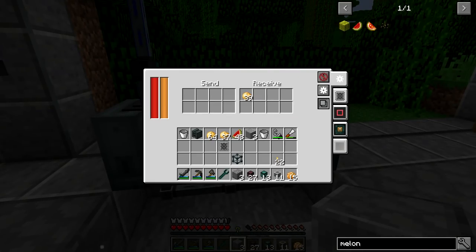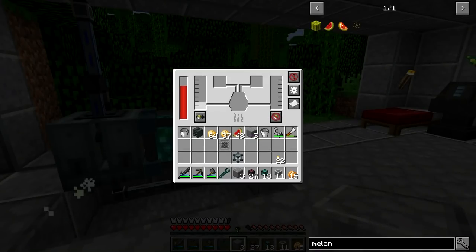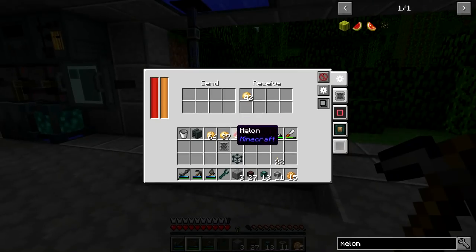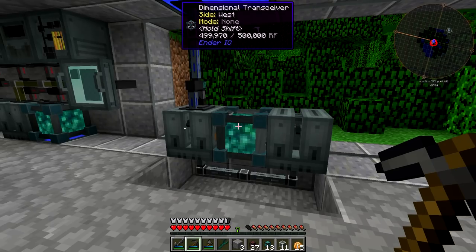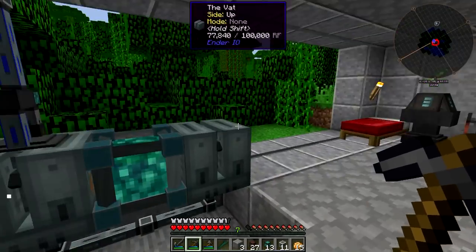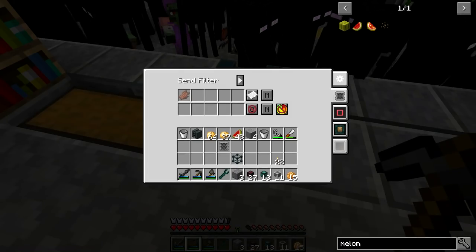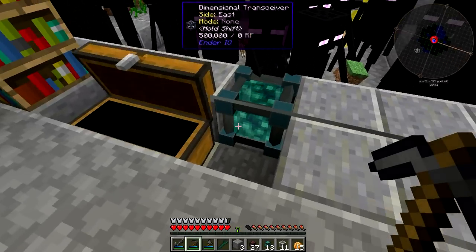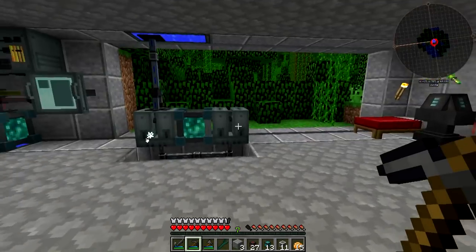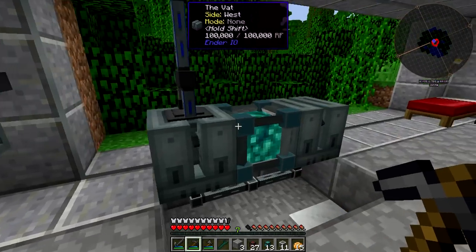Now we need to worry about getting gunpowder into the VAT. We can hook up the item conduit to our setup over here and start pulling out gunpowder. Looking at the filter on the dimensional transceiver - it's only doing rotten flesh right now. We can pull out gunpowder and set this filter. It should sit in the internal buffer on the receive side.